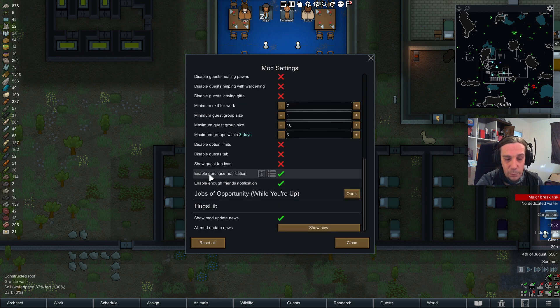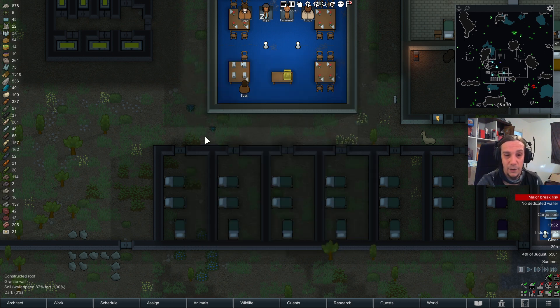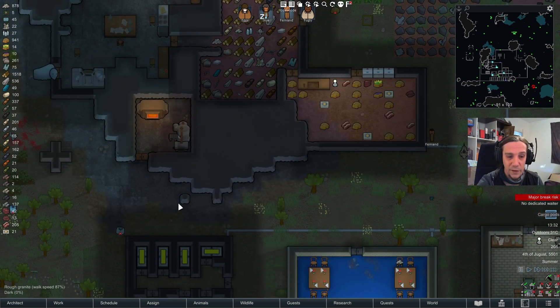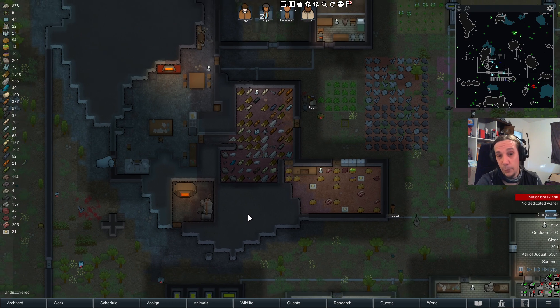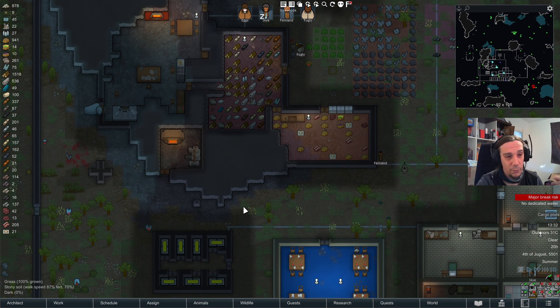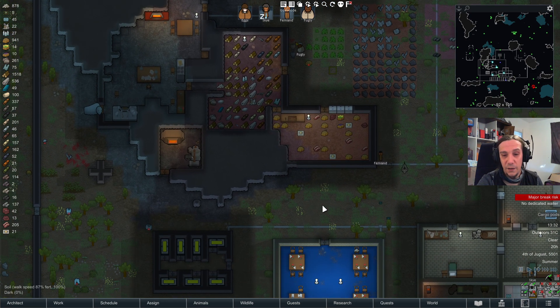One important setting: Enable Purchase Notification. This is not checked by default — do enable it, because it's really cool to see when guests are buying things. When designating shopping zones, keep in mind the most popular items are drugs, alcohol, and sometimes apparel. From my experience, fun consumables are bought the most.